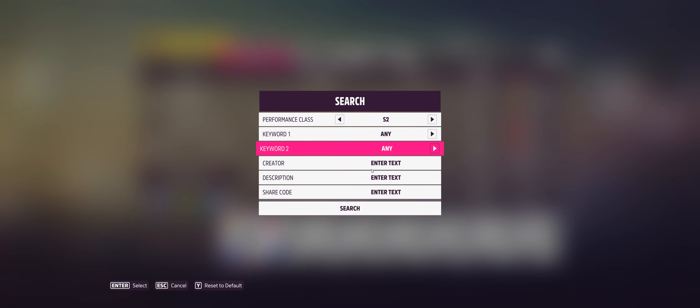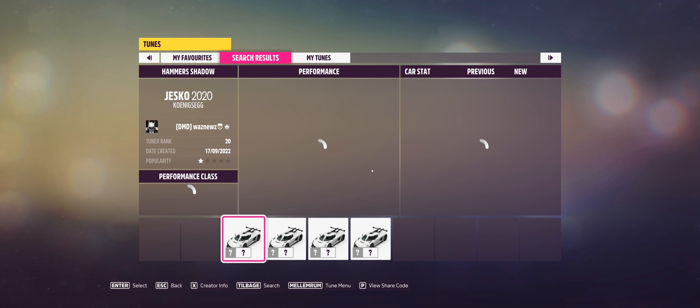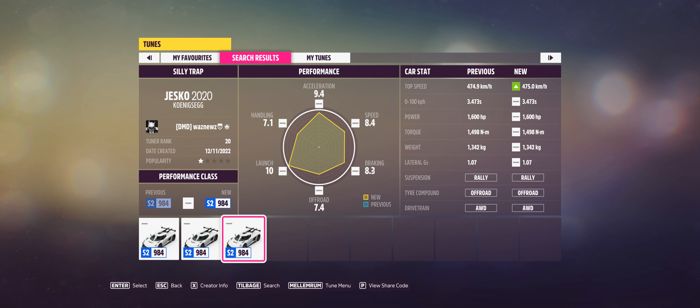Anyway, the tune for the Dragon's Fall Speed Trap PR stunt is not the usual one — apparently that would be too easy. You don't want to know how long it took me to figure this out. This has less downforce, I fiddled with the suspension a bit, but I kept the rally tires on because it worked and I don't dare change anything. The share code is 172-622-502 and it will do it — I just set a new personal best.